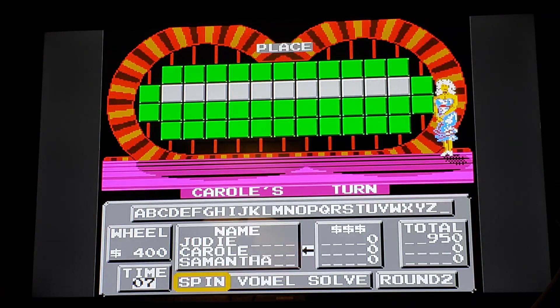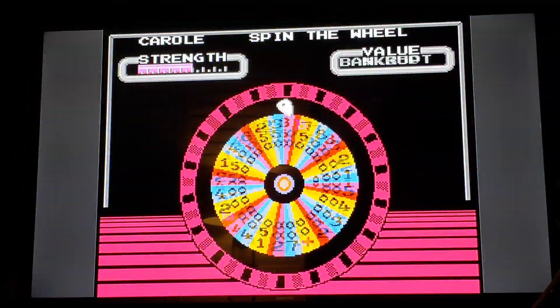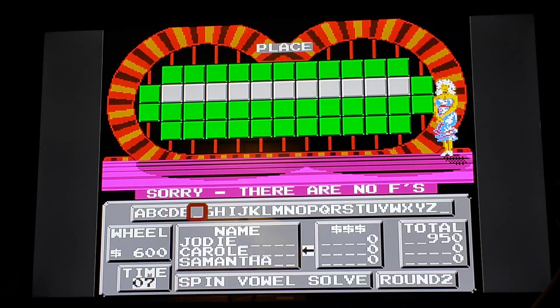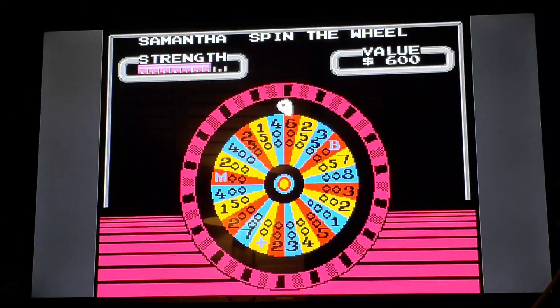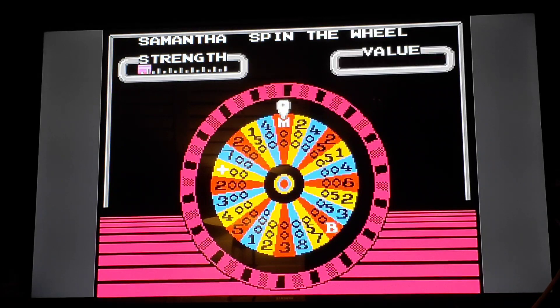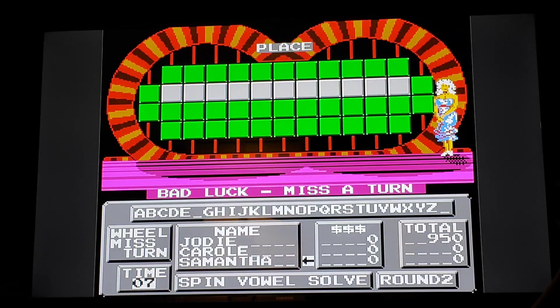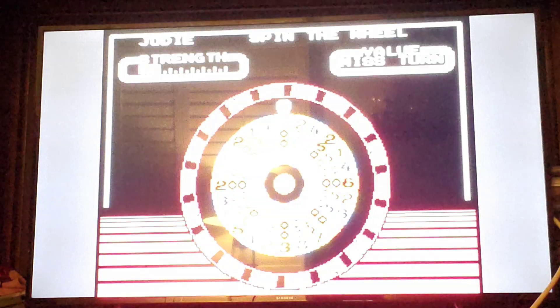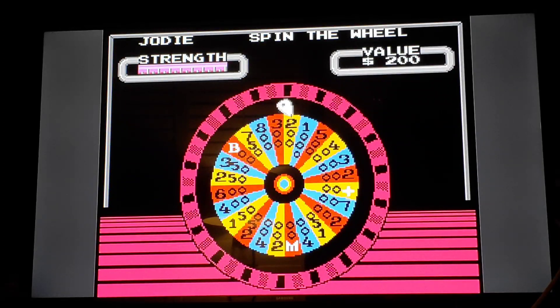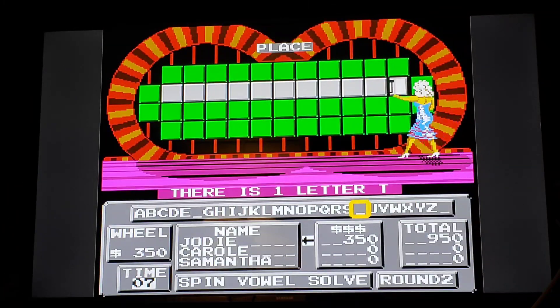Let's take a look at the category, which is a place. $600. There are no Fs. $350. A T.